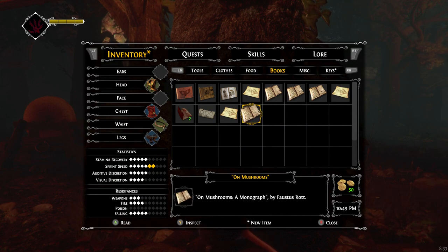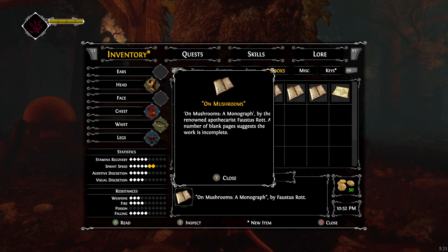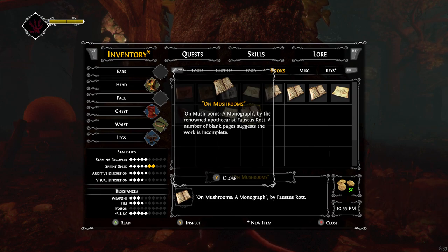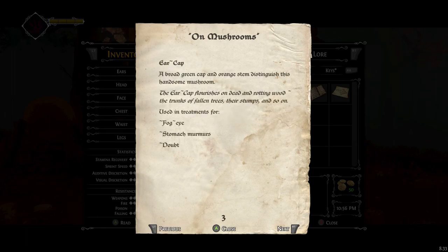On Mushrooms, a monograph by Faustus Rott. A number of blank pages suggests the work is incomplete. Common fungus. Earcap — a broad green cap and orange stem distinguish this handsome mushroom. Oh my god, am I really going to have to remember all this in order to find these? So be it!